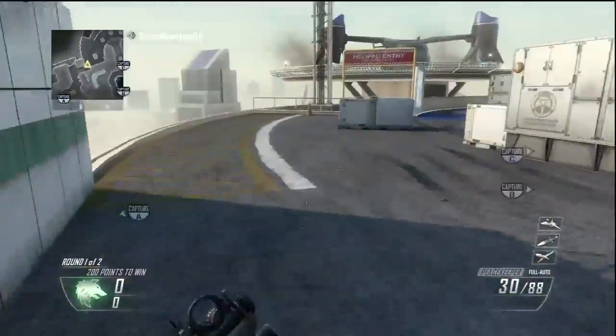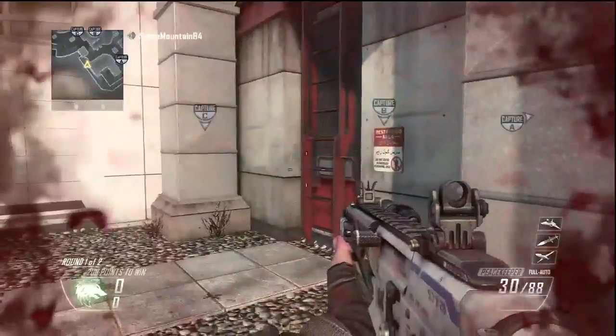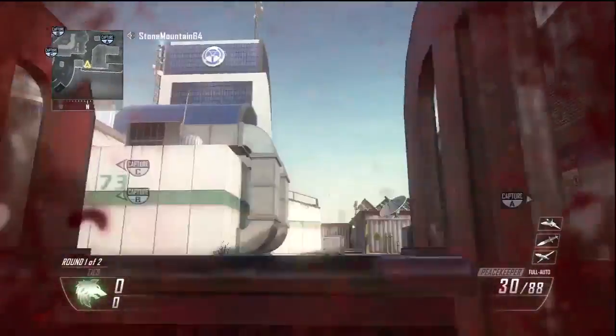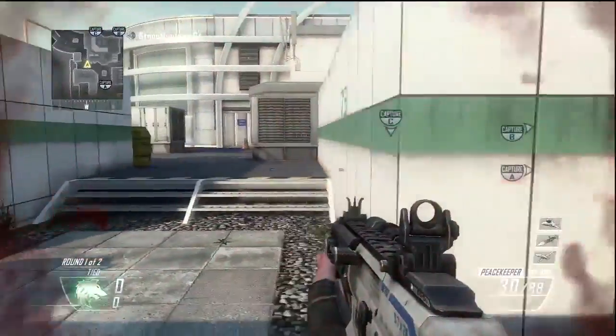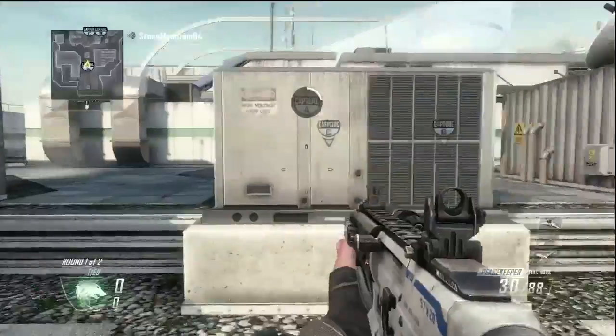Now if you go all the way on the outside you can actually jump down here, clear the gap — and you could barely make it over here. Someone got me; I'll show you that in the gameplay at the end. That pretty much wraps up the left side, or rather the bottom of the map over there from A.